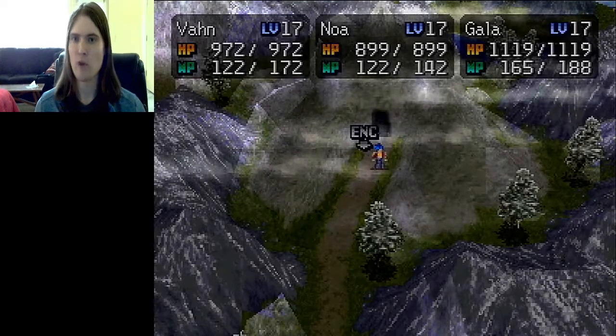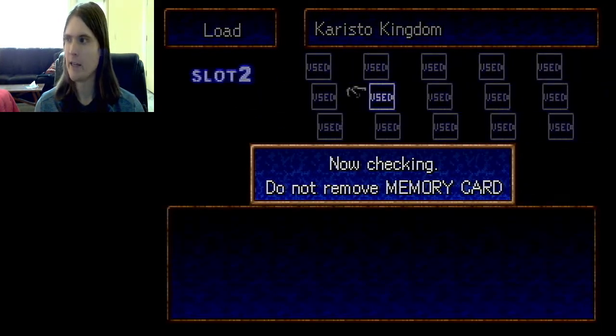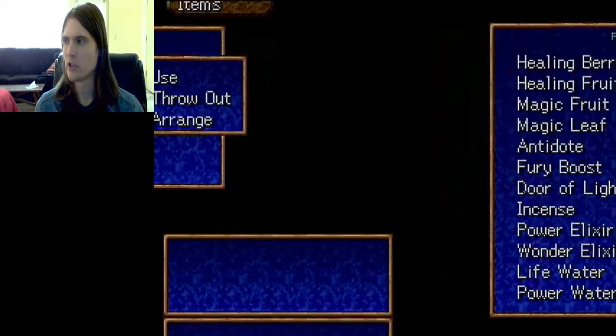I want to show off the coordinate swap wrong warp first, in the light. To do that, I'm going to go to another save file I have prepared. It's located in Nevorah, and this is going to be after getting the ice barrier down normally, right at the exit engine for the tunnels.